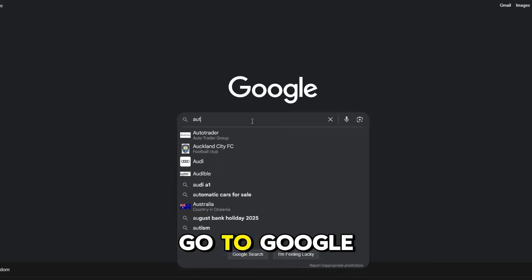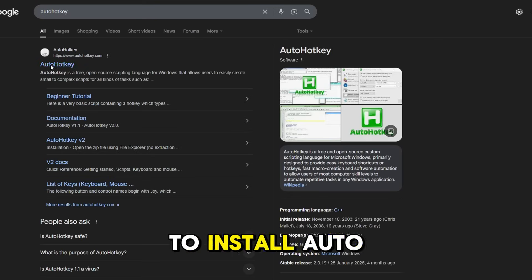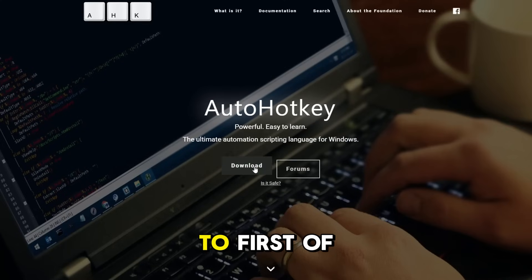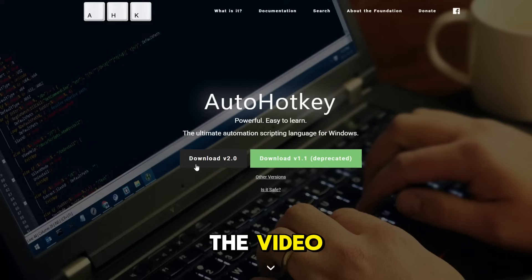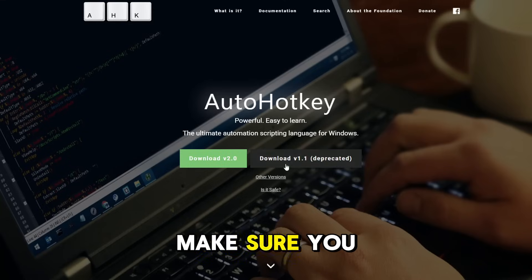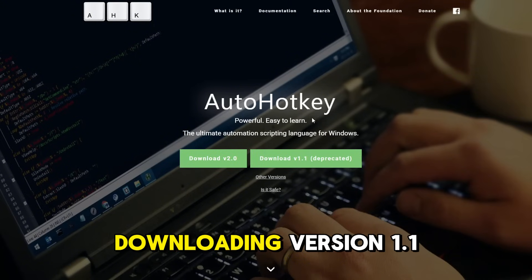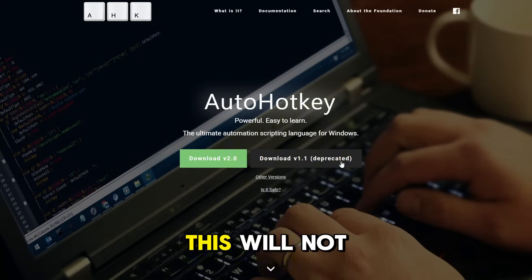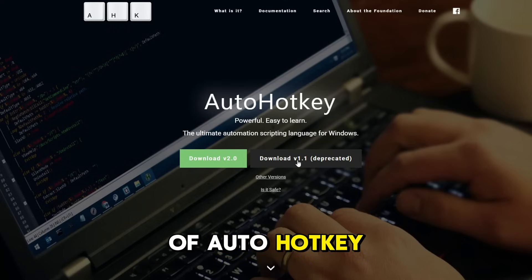First of all you want to go to Google and search AutoHotkey. You want to install AutoHotkey — download it, and keep in mind the links for everything will be in the description of the video. Make sure you are downloading version 1.1 of AutoHotkey. If you aren't downloading version 1.1, this will not work, so that is extremely important.